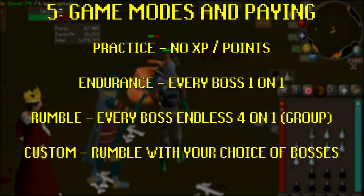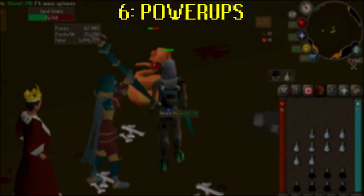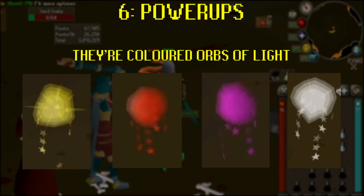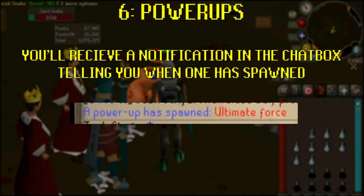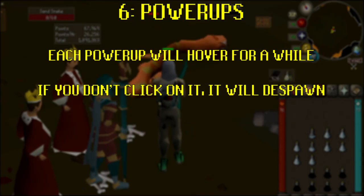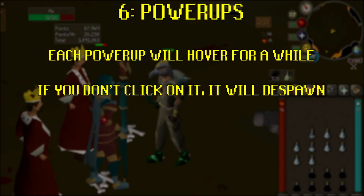Now let's look at the power-ups available within the arena. While battling in the Nightmare Zone, power-ups will spawn every few minutes. They're all coloured orbs of light that float in the air, and you'll get a notification in the game text box telling you one has spawned. To activate them, you just need to click on them. Each power-up will hover in the air for a while, and if not activated in time, will simply disappear.